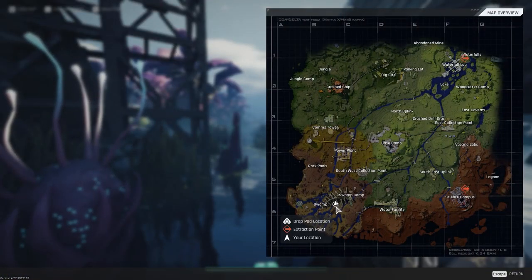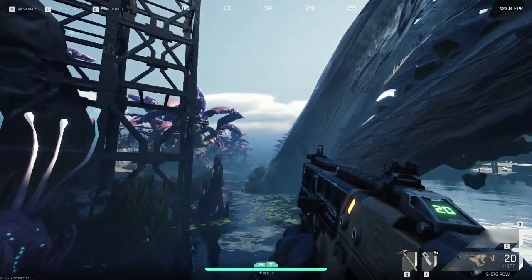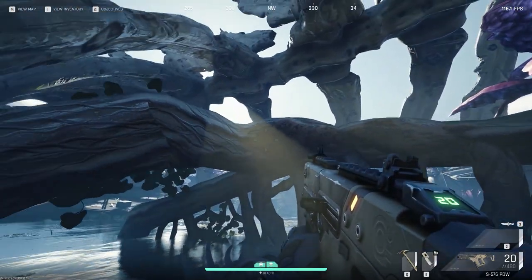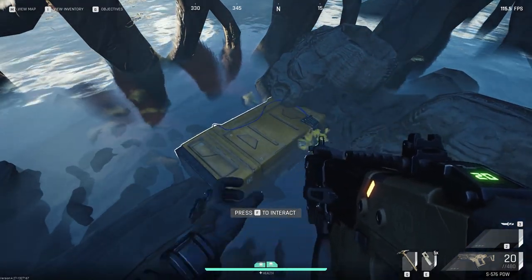It's still in the bottom center of this kind of skeleton in the swamp, between swamp and swamp camp. It's underneath this kind of root here. So here's the big bone structure, here's the root, we're right here, and this is the dead drop.